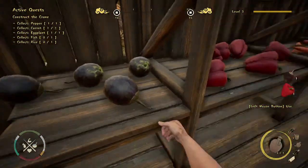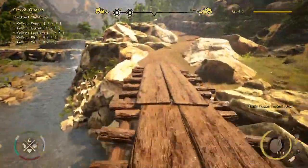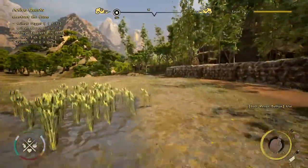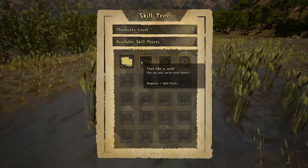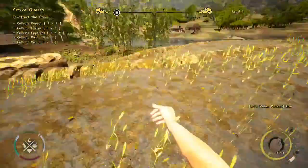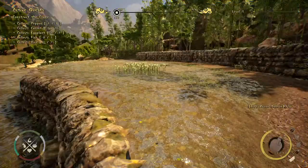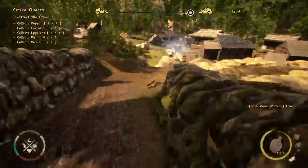In early access you'll have not only the satisfaction of building the Great Wall of China but also living the simple life of a villager that gets progressively more advanced. We also leveled up — great! Now I can get my favorite skill: Fast Like Wind, so I can sprint around everywhere. Let's collect one more rice. Here are the rice fields — a very important element of Asian culture that we wanted to include.